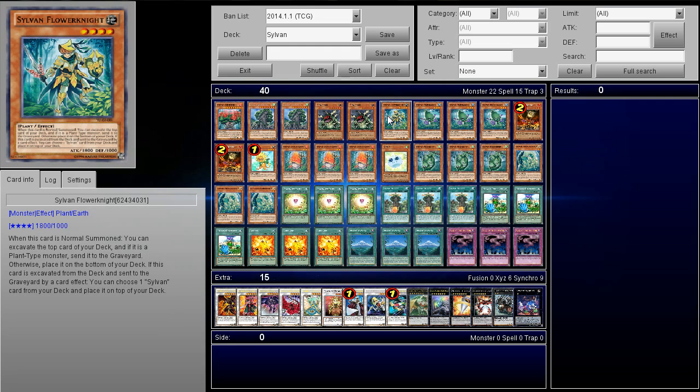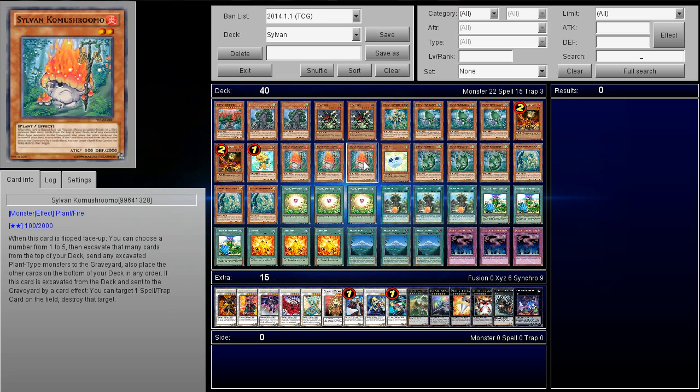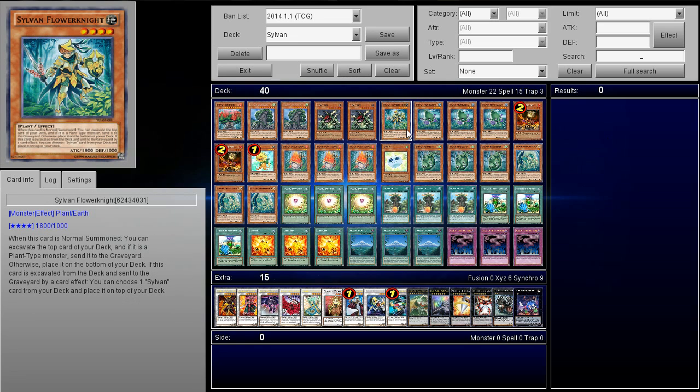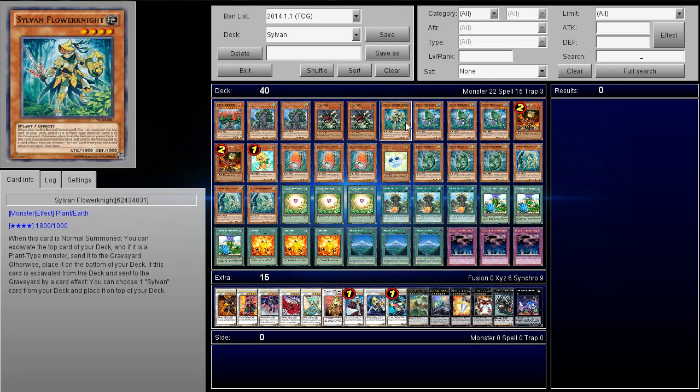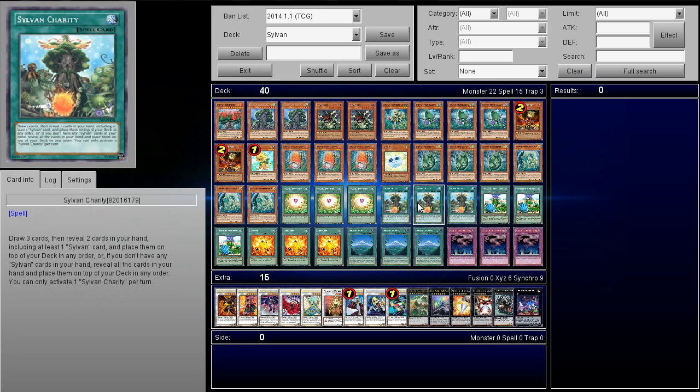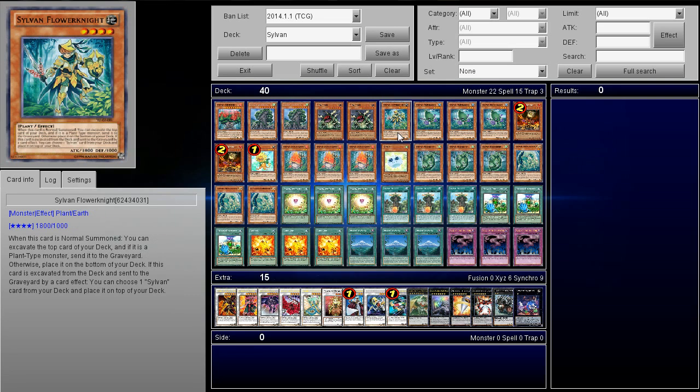Next up, I'm playing one Flower Knight. A lot of you told me to play more, but I don't recommend three because you'll potentially have clogging hands. I just don't like drawing it — it excavates the top one card, which is not nearly as good as the set cards with flip effects. But when you excavate it, you can top-deck Sylvan Charity. I think two is okay but I play one due to personal taste. Its effect is you choose one Sylvan card from your deck and place it on the top of your deck. I just don't like drawing it — it's just too slow.